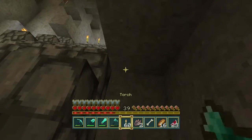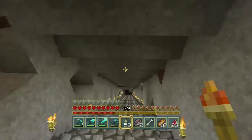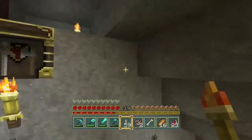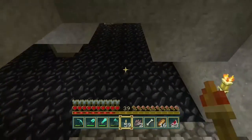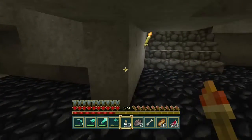Let's dig this out just a hair here and put a torch down — it's a little dark. All right, that's lit up good. There's still a workstation over here. That side pathway leads over to the abandoned mine, and we've still got all this stuff to harvest over here.